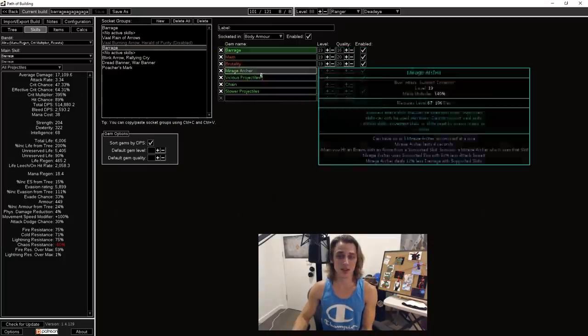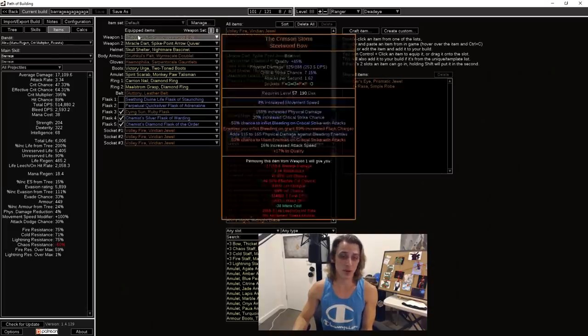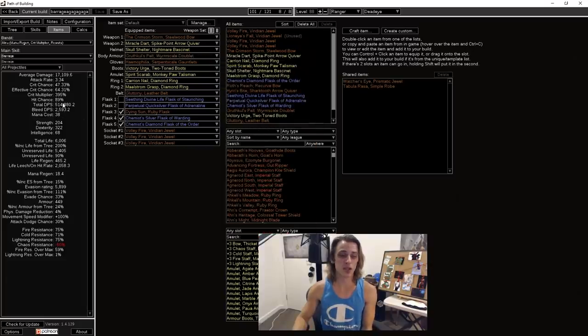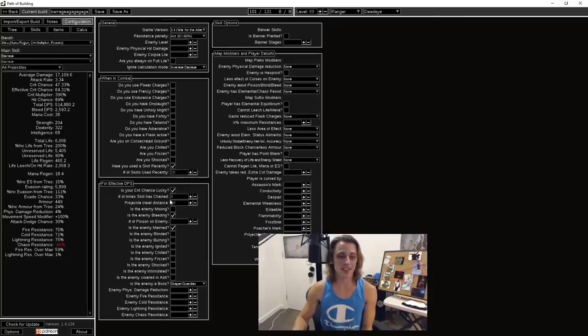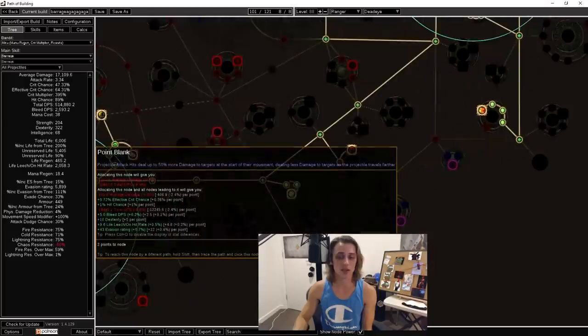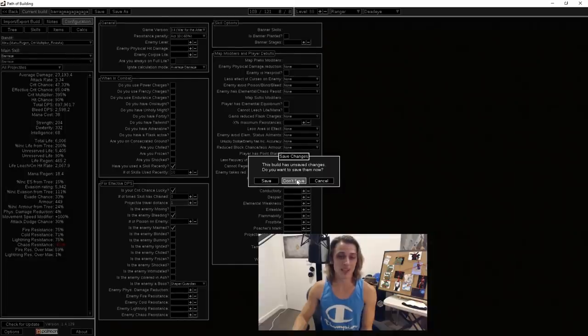In Path of Building, my current damage is about 500k against Shaper type targets with the regular setup. We also have the totem Barrage doing about 300k at the moment, and a lot of our damage is coming from bleed — if you tick off bleed, half our damage is gone, so the bow and the Rupture ascendancy are both very important. I'll probably have a bit more damage once I take Point Blank — with Point Blank active it'll probably sit around that level and should be enough to take on most content.